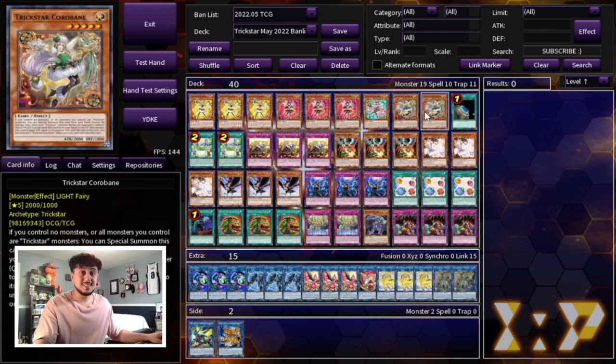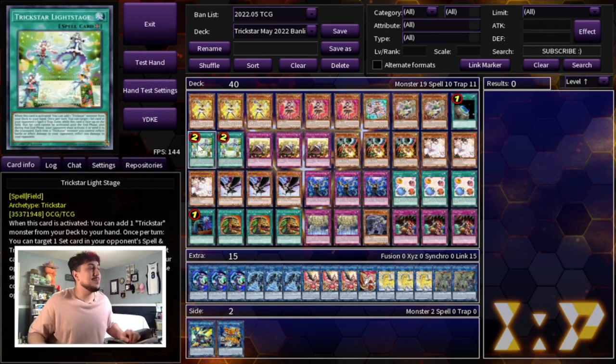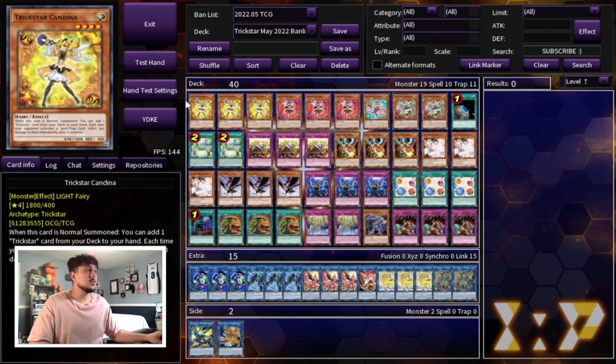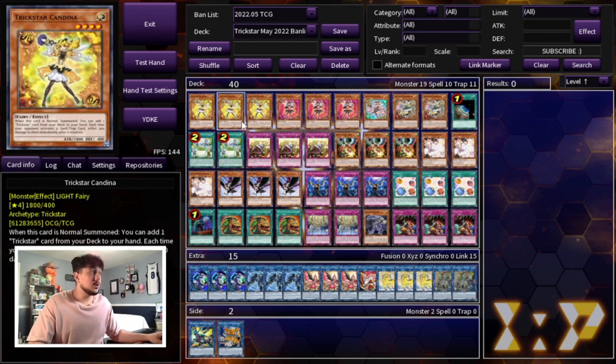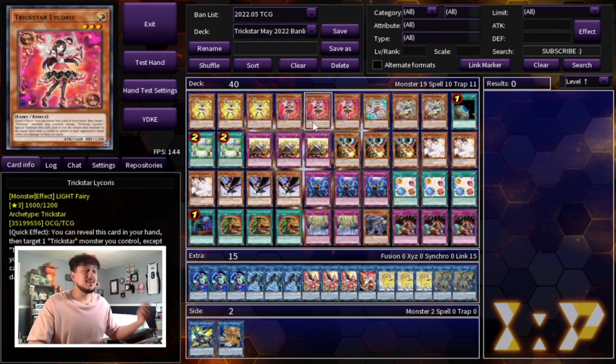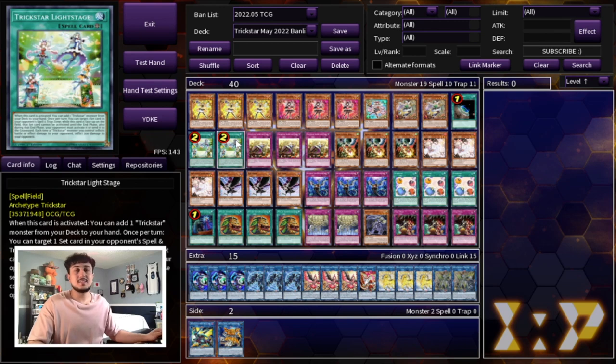Of course, you're playing one Terraforming because you got Light Stage back to two. Light Stage back to two is actually pretty big for this deck — people are sleeping on how powerful this is, and it being back to two means there's a chance it can come back to three on the next list. When you activate this card, you can add a Trickstar Monster to your hand. You can summon the Candina that you add — if you don't have a Candina, you search Reincarnation and your combo is started. If you open Candina, you can Light Stage first to search a Licorice, and now Licorice helps you dodge hand traps with Candina.